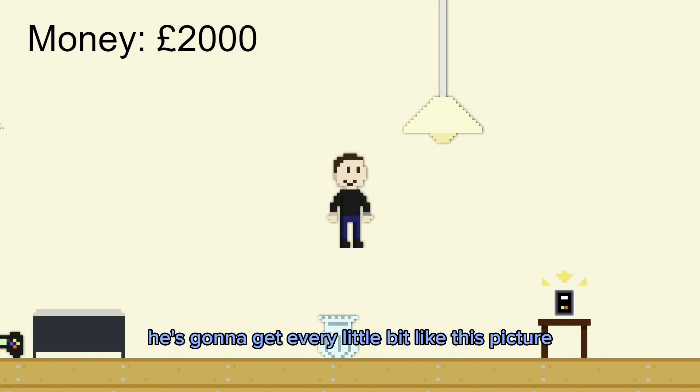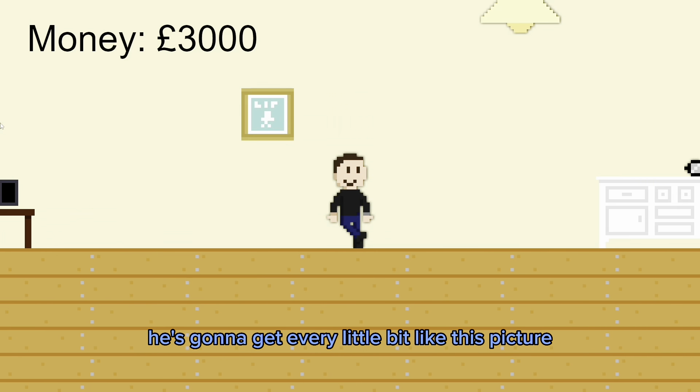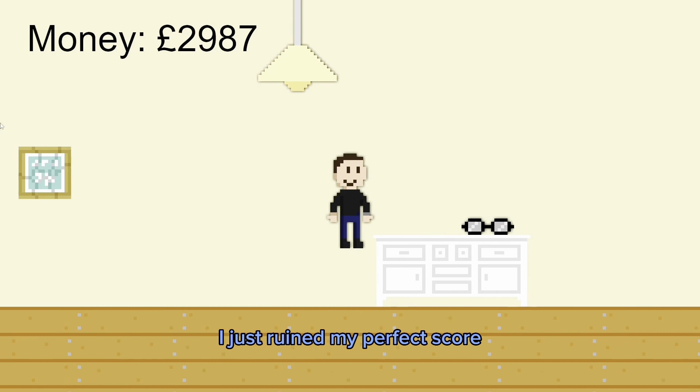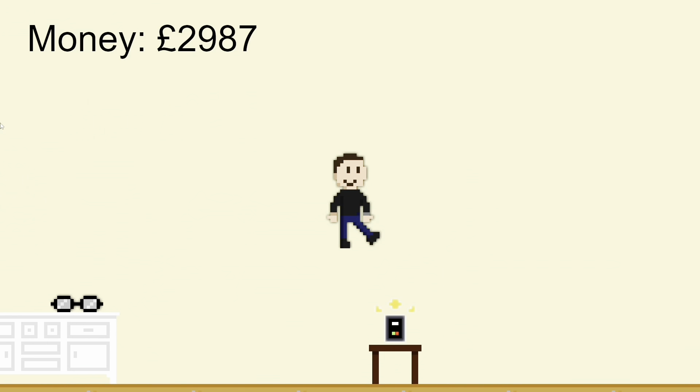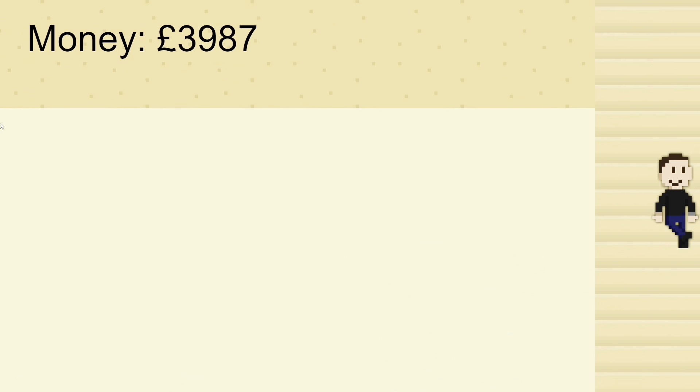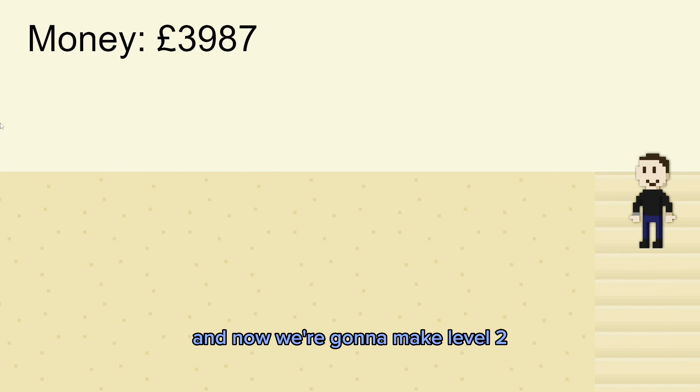Everything's a reference - he's going to get every little bit. Like this picture - isn't it beautiful? It's broken - I just ruined my perfect score. Use the arrow to go upstairs - and now I'm going to make level two.